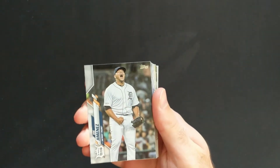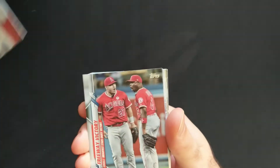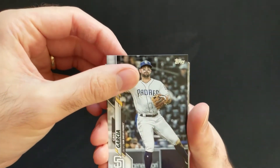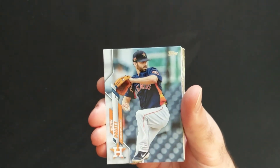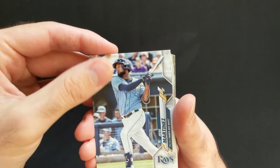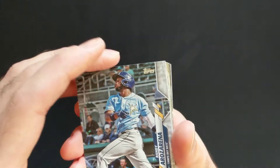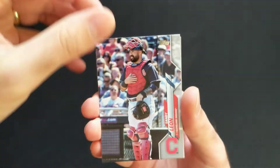We've got Joe Jimenez, Trace Thompson, Lane Thomas, Freddie Freeman — very nice, we love him — and Trout, David Price, looking forward to seeing him next year, Greg Garcia. Mike Trout has got some nice short prints in here. Austin Pruitt, Luis Severino — looking forward to him being healthy — Jose Martinez, Josh Harrison.